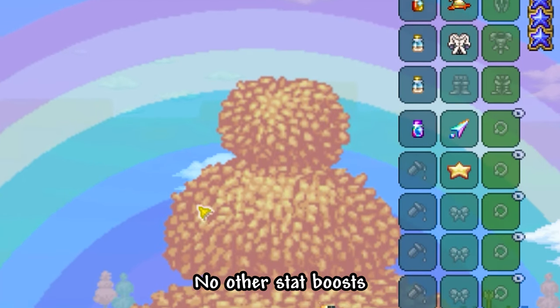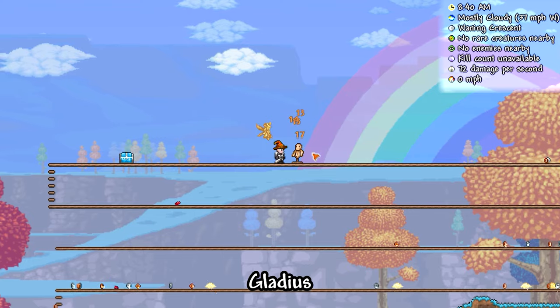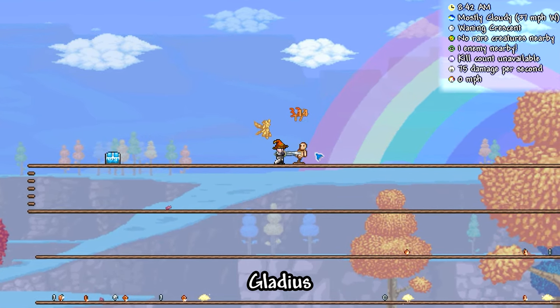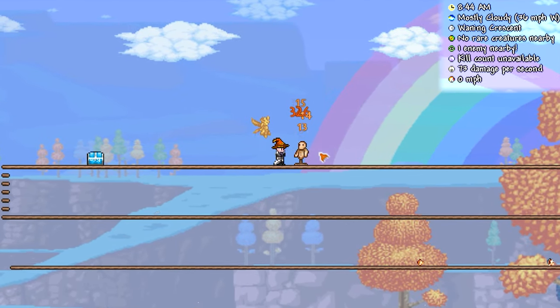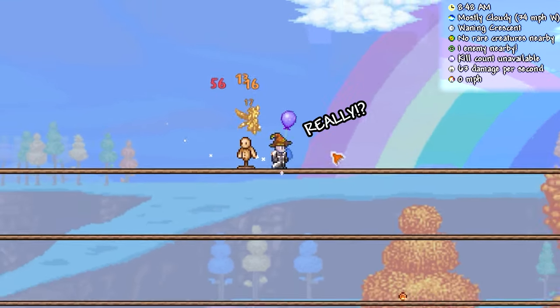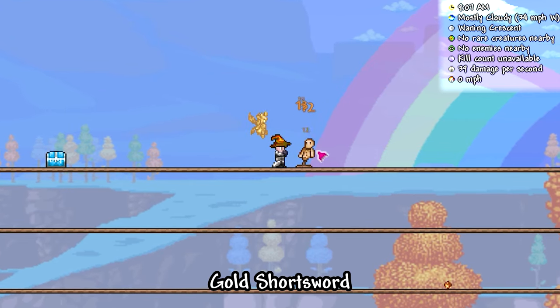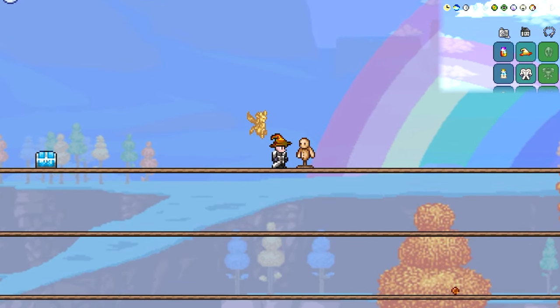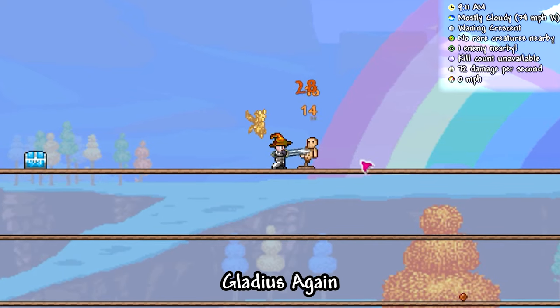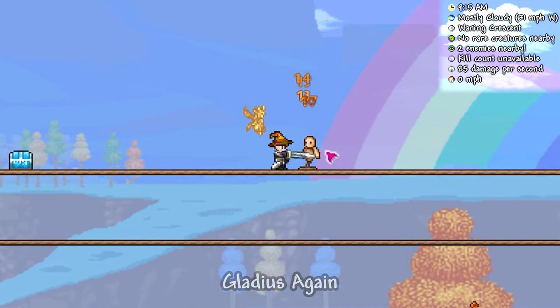Of course, the question we're all asking is: how does it actually perform? Well, not great, but not terrible either. Considering you could technically obtain this weapon in the first few minutes of creating a new world, its base damage of 15 is pretty sweet — it is without a doubt an upgrade to the copper short sword you start with. But a short sword is a short sword. You're going to struggle to take out pretty much any boss with this thing unless you can tank the damage.